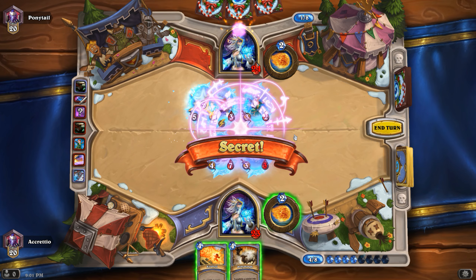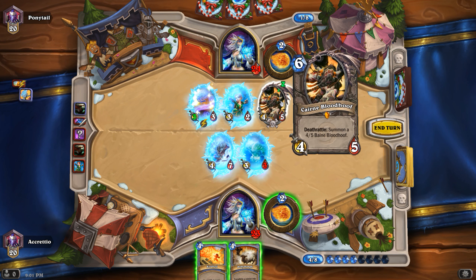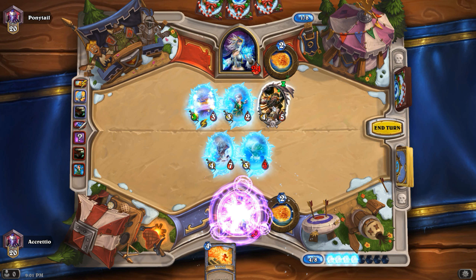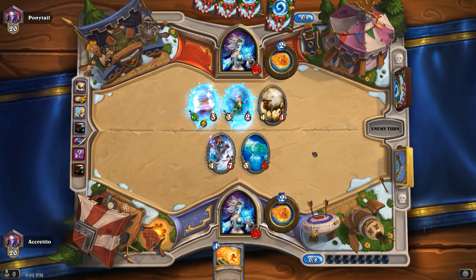Summon a random minion with the same cost — four, five. Not that one. Let's target it — I don't want that one to live because it summons another really strong minion. But I'm running out of cards and that's no good.